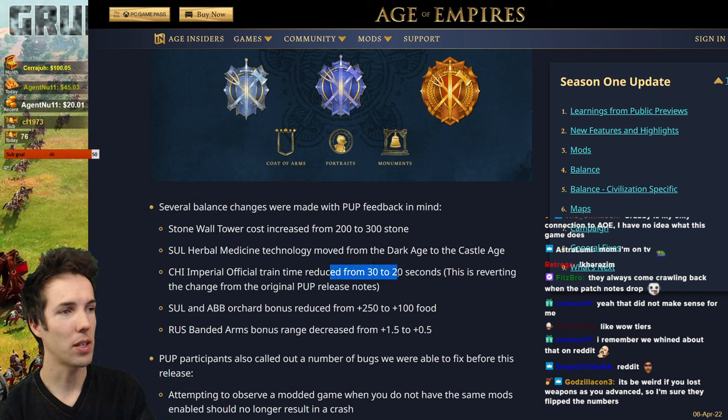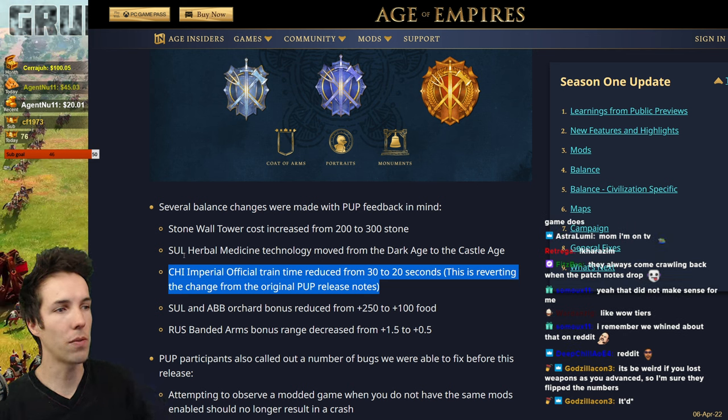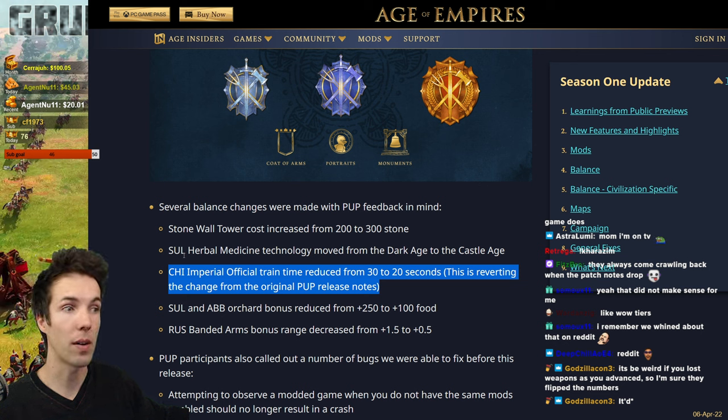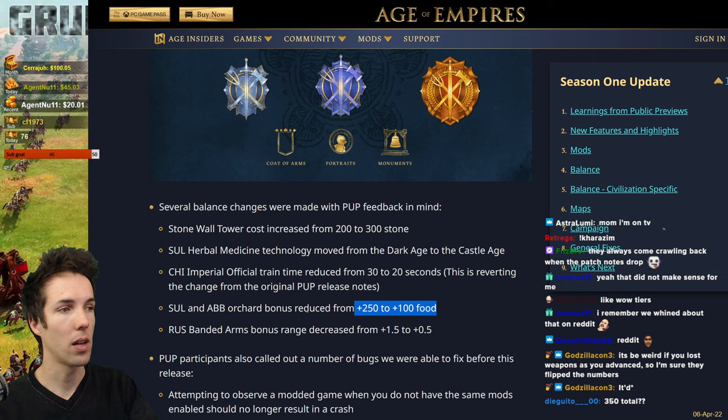The Chinese Imperial Official is once again 20 seconds, not 30. There was a lot of criticism about this on Reddit and concern from early testing, and they went ahead and reverted that for now. Delhi Sultanate and Abbasid Orchard bonus is going to be reduced from 250 extra food, up from 250 all the way to 500, back down to just 100. So it's going to be 350 instead of 500. They still get a solid bonus, but it doesn't give them safe food adjacent to the town center for as long. Both Sultanate and Abbasid are very powerful right now, and this keeps the unique mechanic while reducing the safety of it.